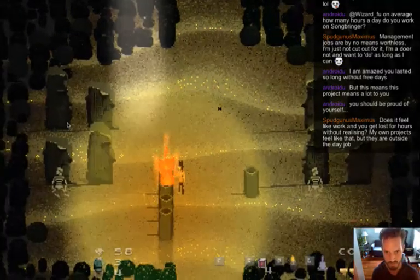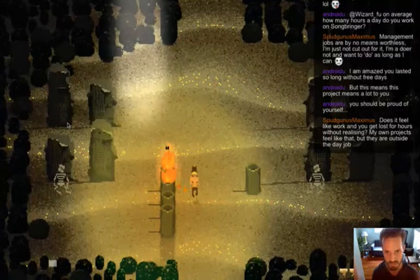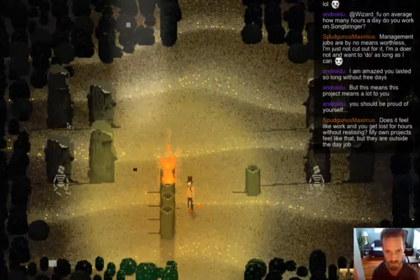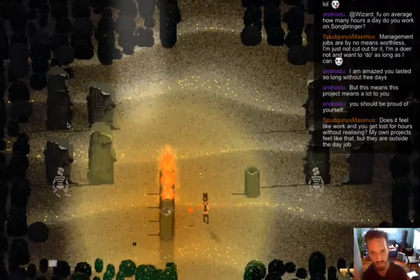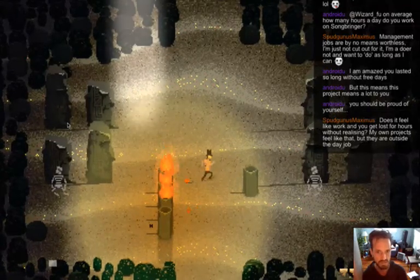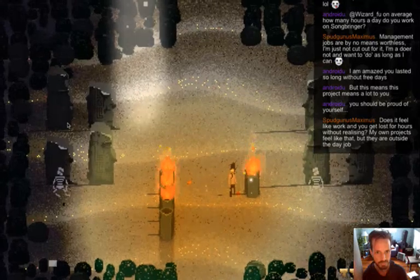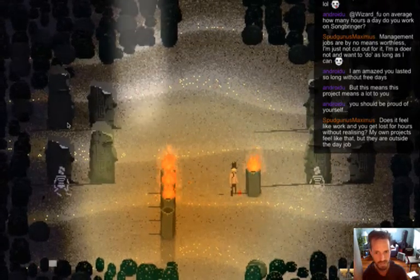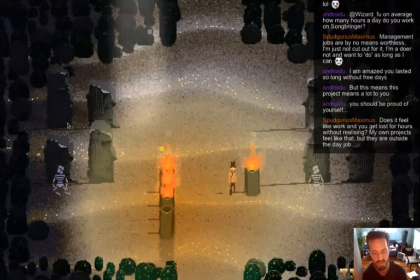Let's see what happens if I do one. Oh, the hitbox was big enough to get two of them at once there. So what I want to see happen here is I want to light the top one and have each one light in succession. I don't want it to actually hit the pillar - I want it to just light the pillar, but I'll fix that later.